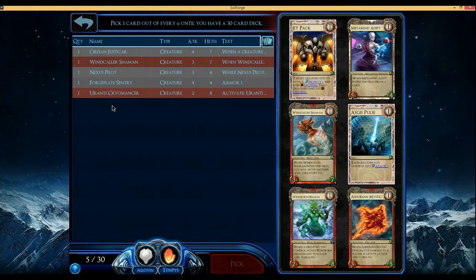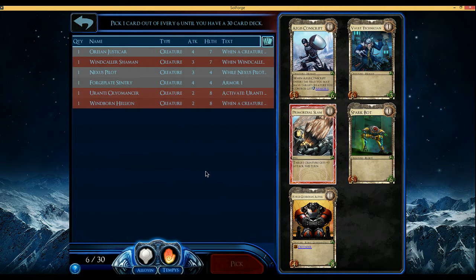We've got some stuff we want to level up a lot, and Cryomancer, so it feels like it's a little bit on the slow side, which is okay. We've got Windcaller Shaman to try and move things around, but we mostly have huge health numbers and low attack numbers. Windborn Hellion could be good — it depends on what direction our deck goes, and it goes well with our Shaman that we already have. I think I'm gonna go ahead and take this; we can kind of draft around it.